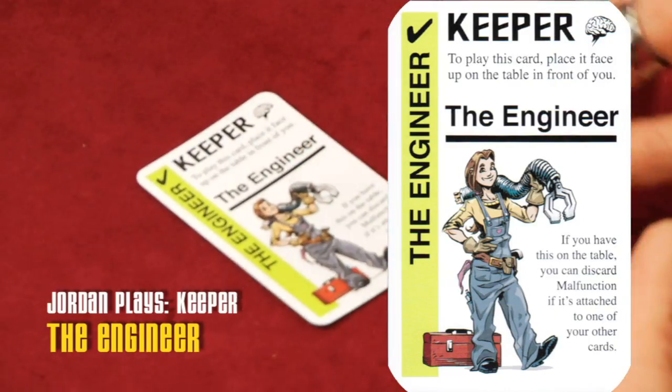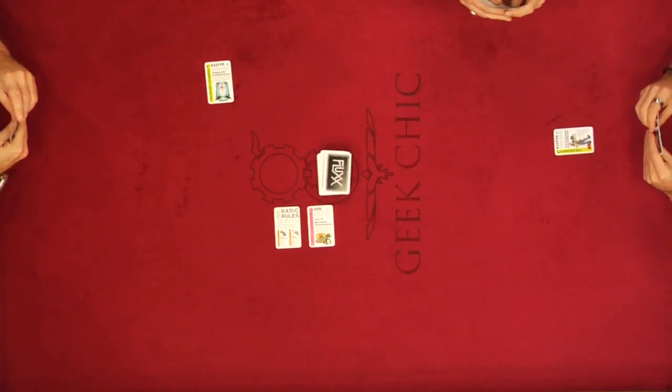The Engineer keeper is placed — that's a card subject to brain parasites. Also, it kind of looks like Kaylee from Firefly. Alex, you're up.